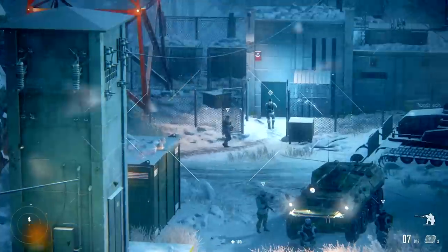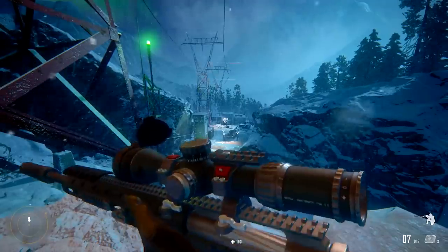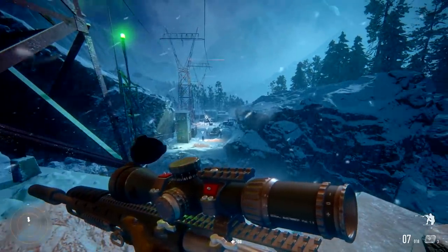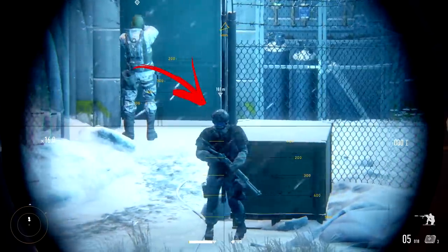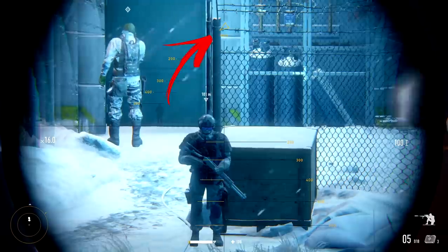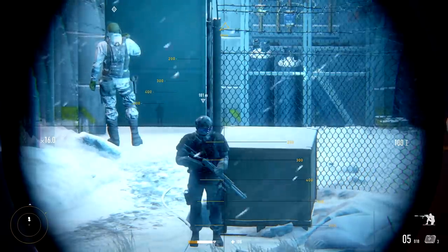It takes into account distance, wind direction, and bullet drop, and makes it so you can precisely line up a perfect shot from any distance. All you gotta do is mark your target, zero in the distance on your scope, check the wind direction, and... right about there.